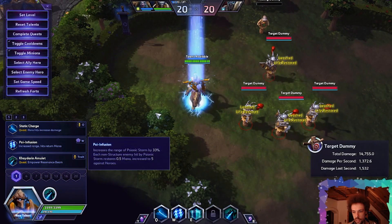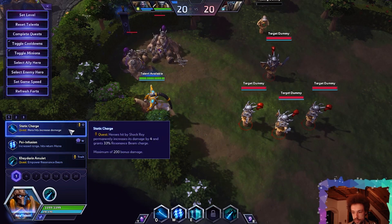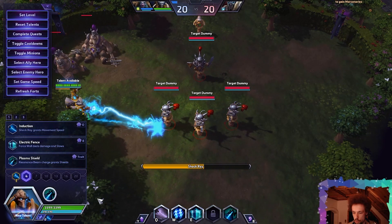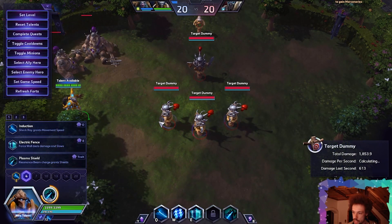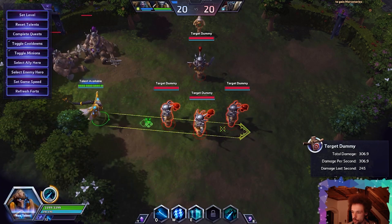Let's reset the talents and try the Q build next. Static Charge: each hero hit by Shock Ray permanently increases its damage by 4 and grants 33 Resonance Beam charge, up to a maximum of 200 bonus damage. So we hit someone, we get some stacks, and after hitting three, our Resonance Beam is already fully charged.